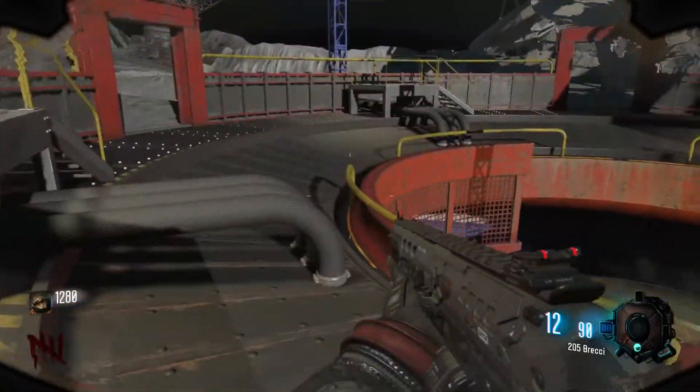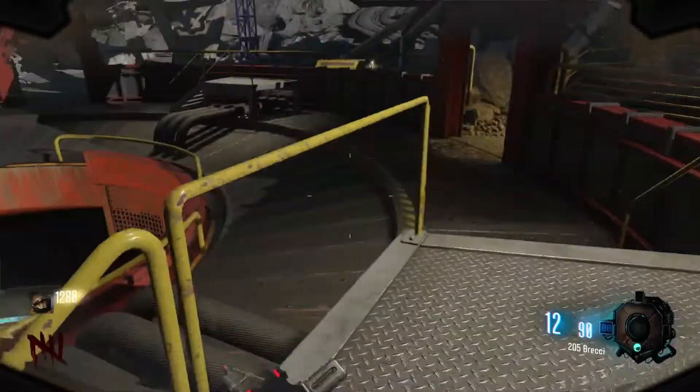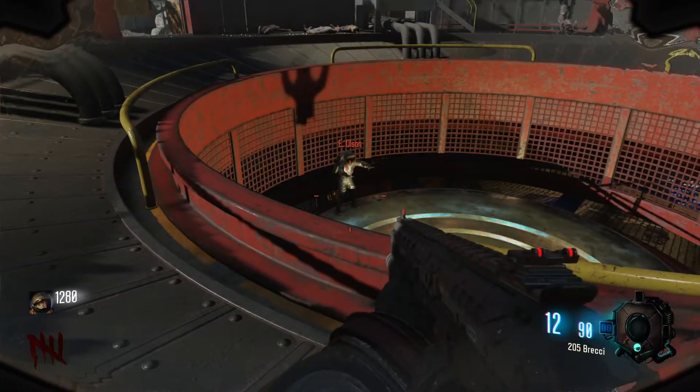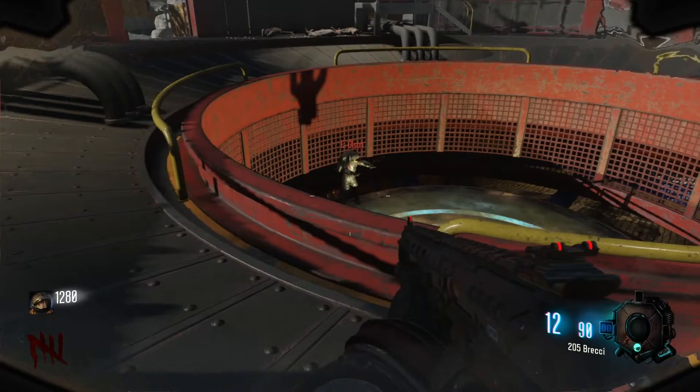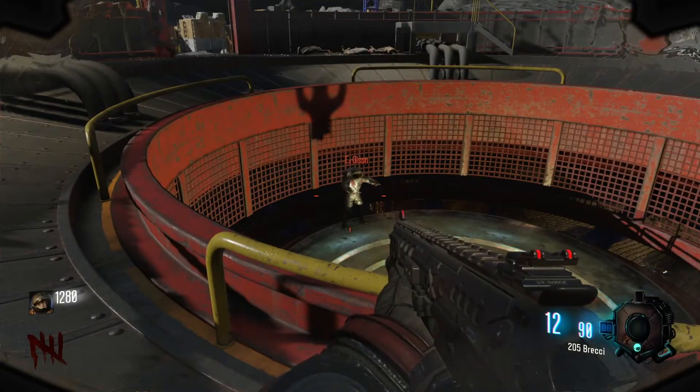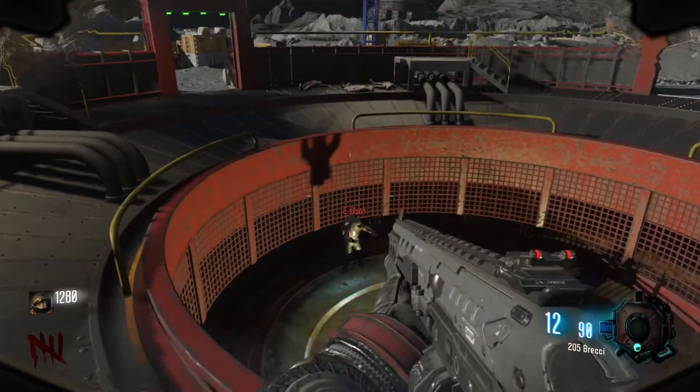He stays there for the rest of your game, so you don't have to worry about him chasing you. Just don't kill him while he's on there. If you want to teleport, just quickly jump on there, teleport, and he'll stay there. I hope you guys enjoy — be sure to like, comment, share, and subscribe.